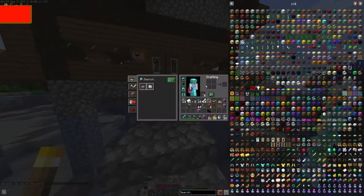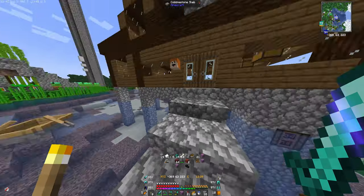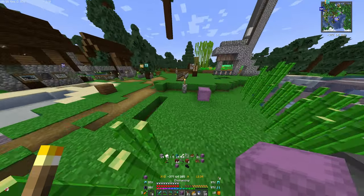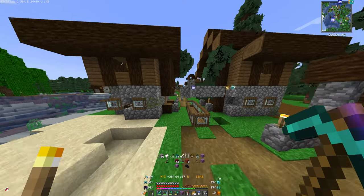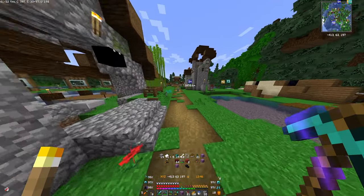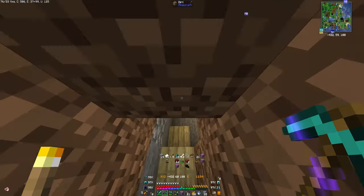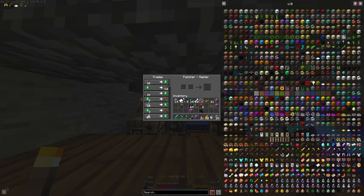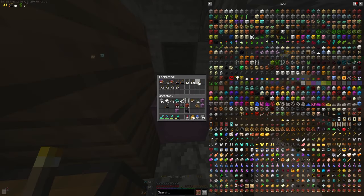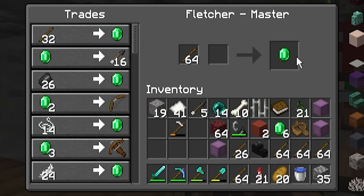Alright guys, this is crazy. I have full diamond armor with mending on everything, shulker boxes, and a lot of sticks. Let me show you — I have a fletcher down here with a trade where you can trade sticks for emeralds, which is why I have so many sticks. A stack of sticks for two emeralds.